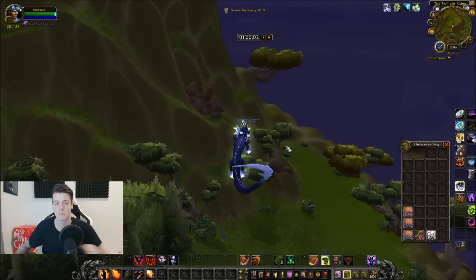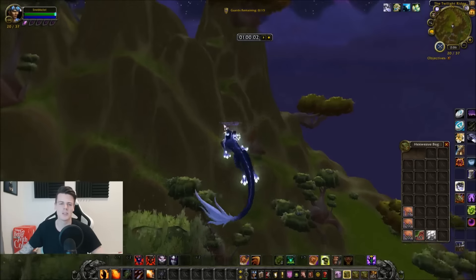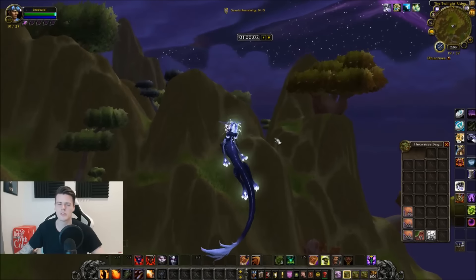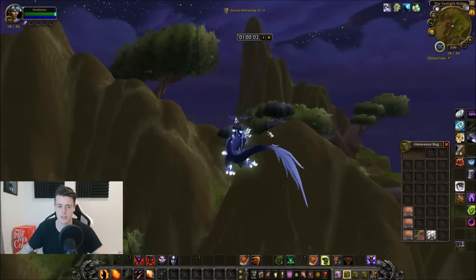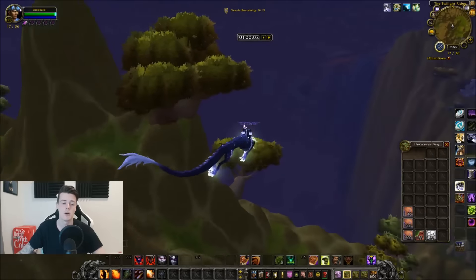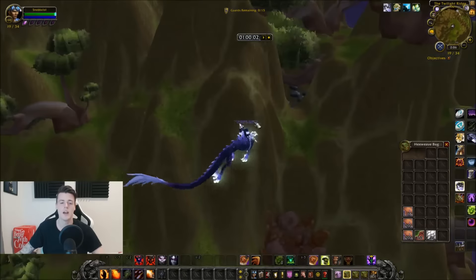You also get some Outsider Leather, which is only going to be around 1,500 to 2,000 gold depending on the realm. That goes for the Cobra Scales as well. You can probably get between 30 to 40 of these in a session.